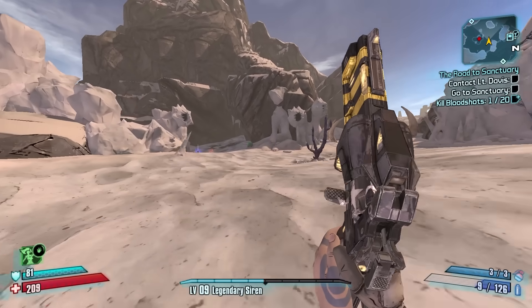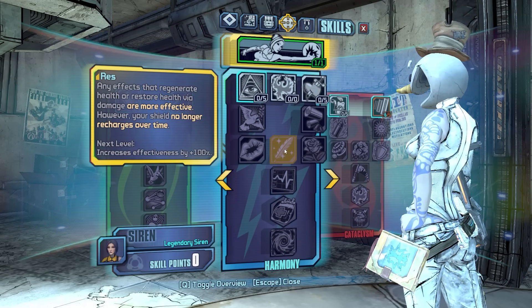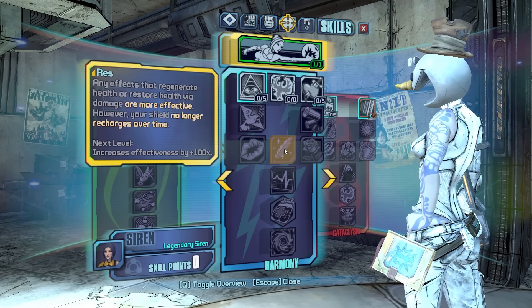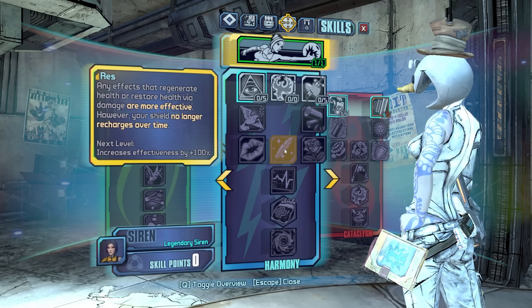They changed everything, man. I didn't even check my skills — maybe they changed something. Oh wait, this is different: 'Any effects that regenerate health or restore health via damage are more effective. However your shield no longer recharges over time.' That's interesting.